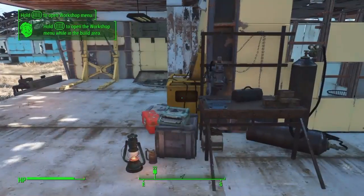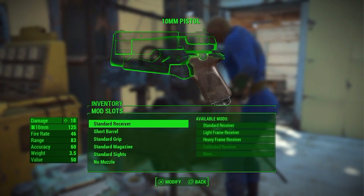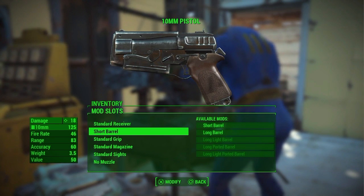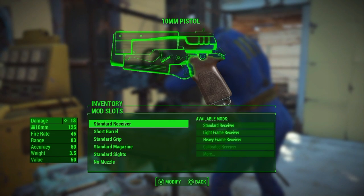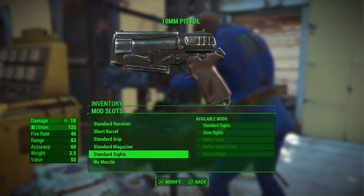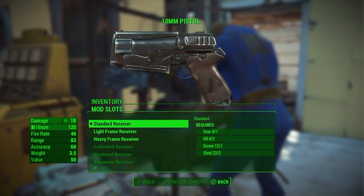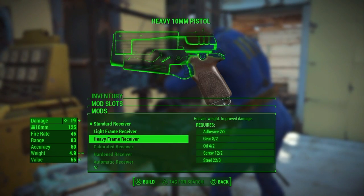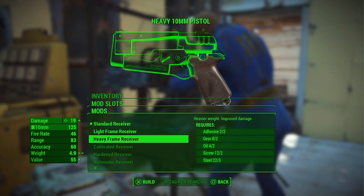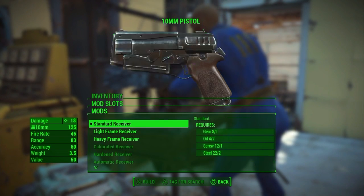Okay I see that, I understand that. Weapons - okay, standard receiver, short barrel. So I need all that stuff to make it, I see. What does this do? Puts up my damage. Heavy frame obviously makes it a lot heavier if I put a heavy frame on it, puts up the damage.